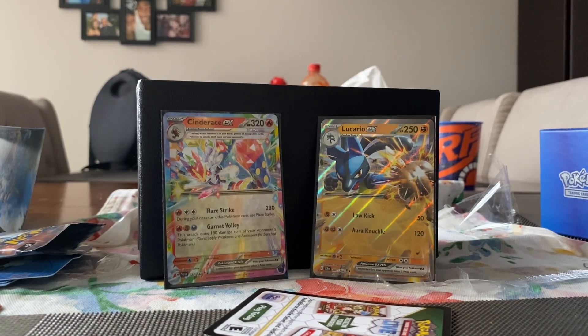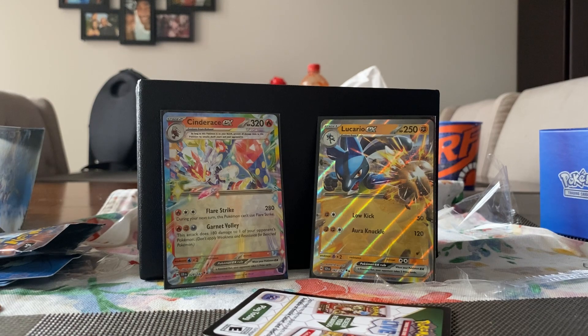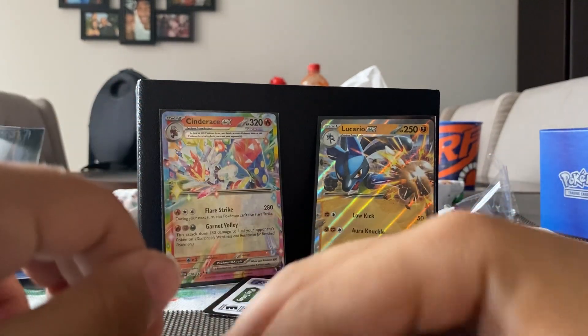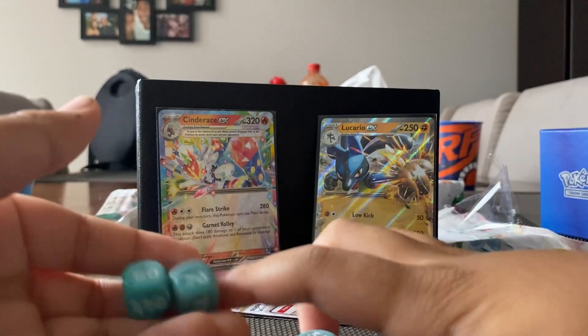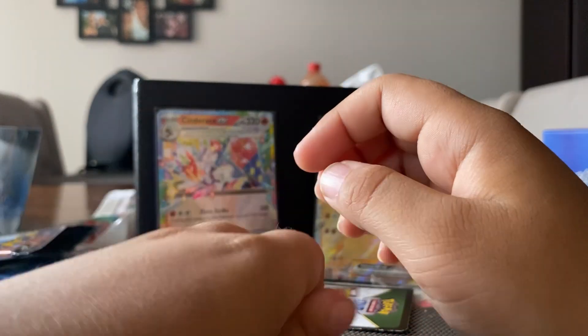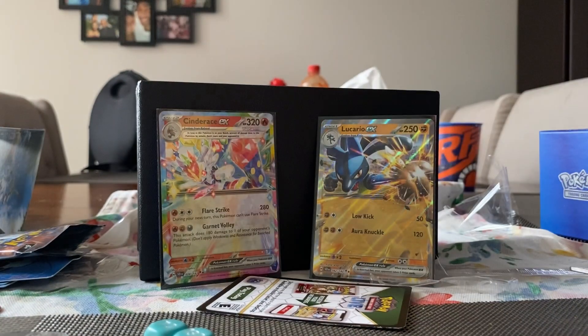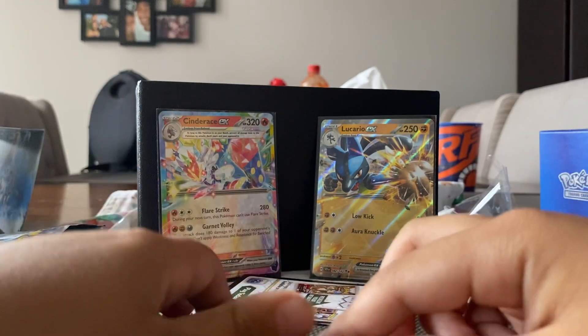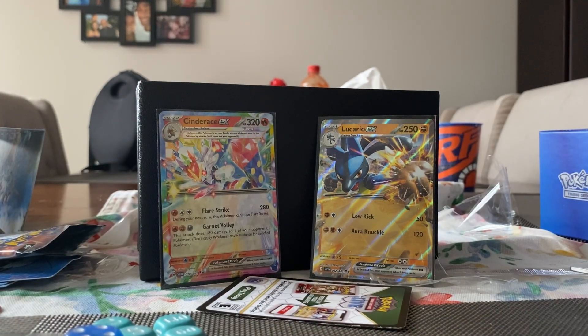Next up are the dice. The dice are a really nice teal color — like this really nice teal color to them. And then we have the conditions markers: the fire one and the poison one. So yeah, I hope you guys enjoyed my video and I'll see you next time, bye!